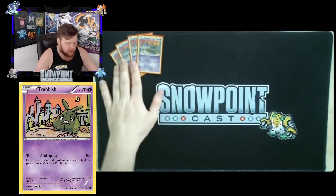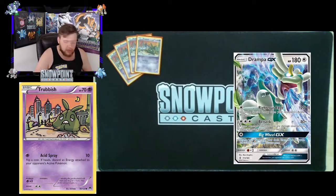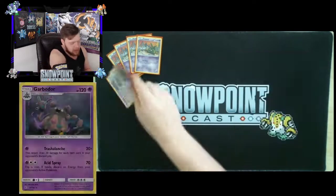You play the Acid Spray Trubbish because it's better — 70 HP for one Psychic. Acid Spray: flip a coin, if heads discard an energy attached to your opponent's active Pokémon. Really good stall, especially if your opponent gets to go first. It can be really good to Acid Spray a Drampa GX — one it pings them for some damage, but being able to remove that energy means they likely won't be able to attack with that Drampa next turn.